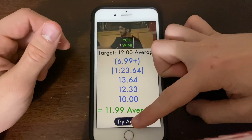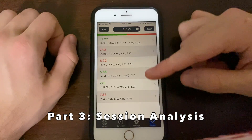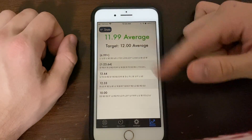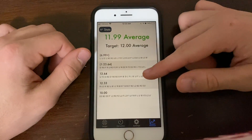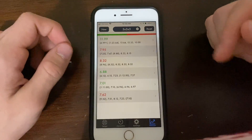You can click on any of these to see their scrambles. Try again. And now what you can do is go to your session tab and you can actually see this average here and you can see its details. We got an 11.99 average, my target was 12, and it gives you all the info. You can click if you want to expand. And that's where you get to see all the averages you've done.